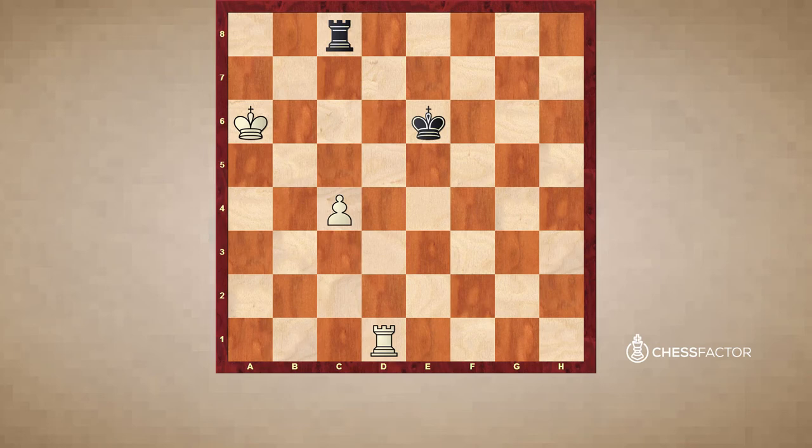So after king a6, black plays rook c8 attacking the pawn. And once again if white plays rook d4, we play king a5. That's why it's important to keep the king on squares e5 and e6. And if rook h4, then simply king d6 and the king is too close and it's a draw.